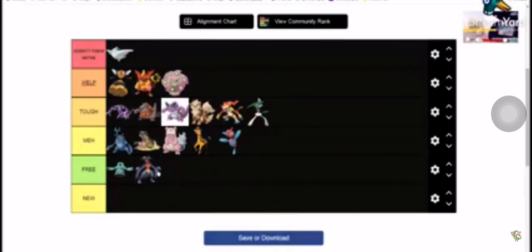To summarize the rankings: Well tier — Vespiqueen, Magmortar, and Spiritomb. Tough — Drapion, Rhyperior, Nidoking, Arcanine, Infernape, and Gallade. Meh — Heracross, Hippowdon, Slowbro, Giraffarig, and Porygon-Z. Free — Bronzong and Garchomp. Togekiss should have been better. Thanks for 900 subs — we're almost at 1000! Make sure to like, subscribe, join the Discord in the description, and I'll see you in another video!